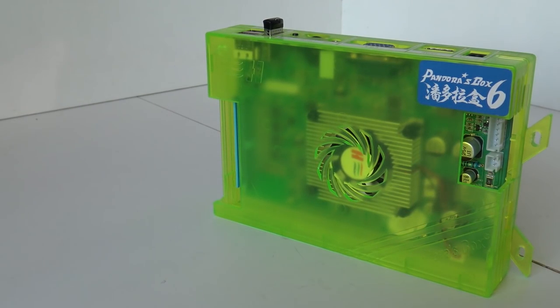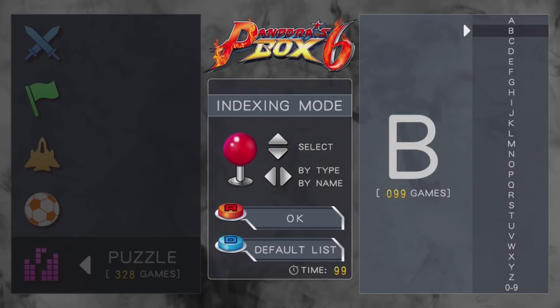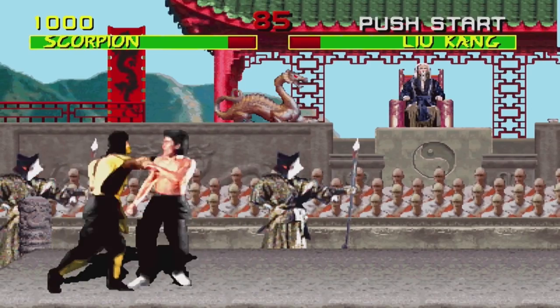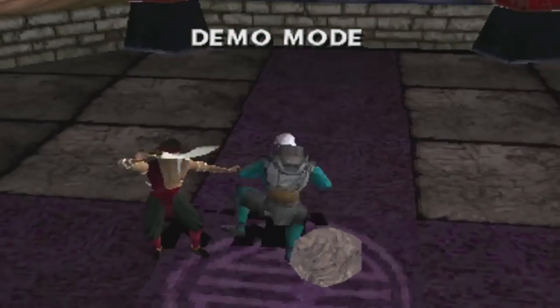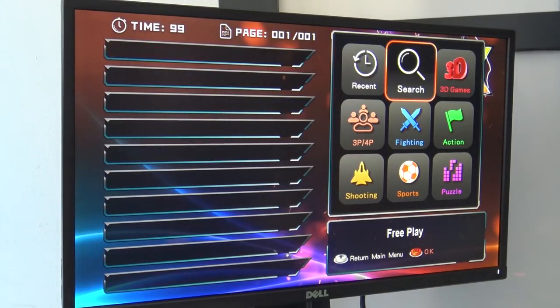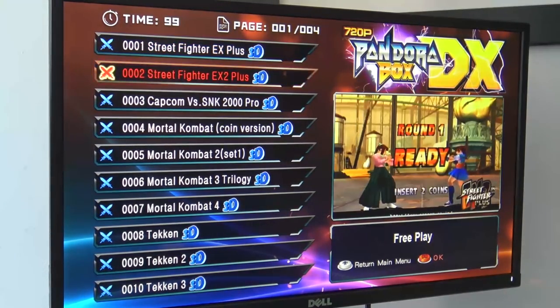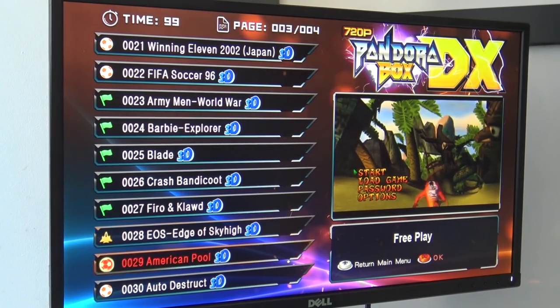The Pandora Box 6 was improved in many ways — we finally had the option to add games, a search function, and categorized function. But sadly it was still flawed: they didn't fix the main emulator, still had sound issues, and PlayStation games were crashing. We also couldn't save PlayStation 1 games using a memory card. The Pandora Box DX was more like the beefcake edition of the 6 — it added some new categories and 8-bit and 16-bit game options, but it was still flawed and didn't fix many old problems. The DX is an improvement, but only a minor one.